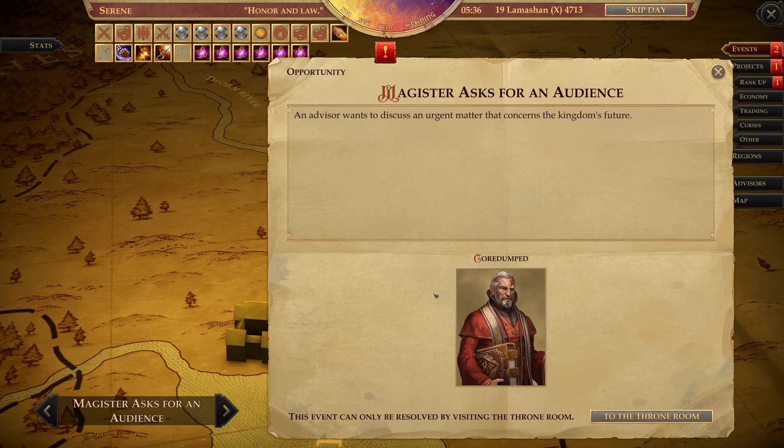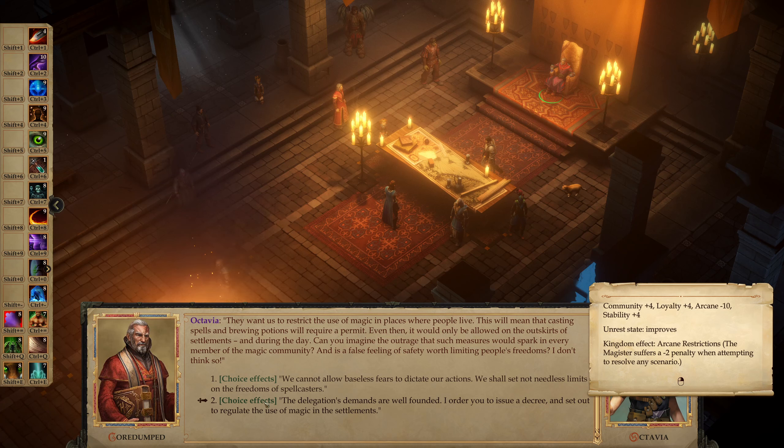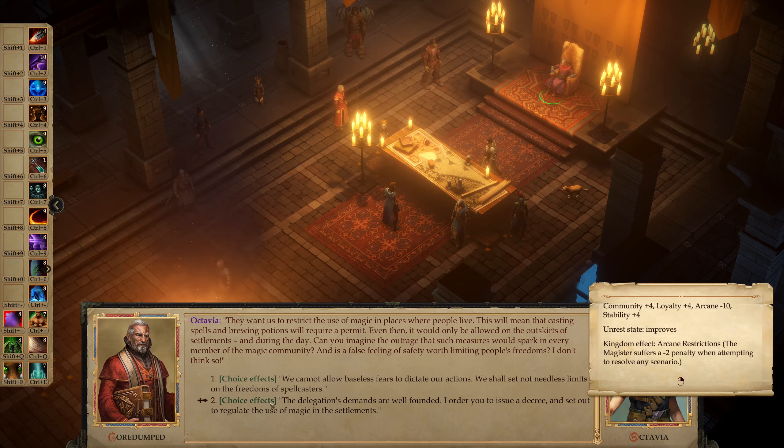A visitor and a Magister — let's check it out. This is the rank up: lose Loyalty, gain Arcane. We gain 4 Community, 4 Loyalty, 4 Stability, we lose 10 Arcane, unrest state improves. But we get arcane restrictions — the Magister suffers a 2 penalty when attempting to resolve any scenario. It's a lot of buffs, but we shall not set needless limits on the freedoms of spellcasters — regulate the use of magic in the settlement. Role-playing wise this is the more sensible option, but I don't want her to get a penalty when resolving scenarios, so I'll go for the other one.